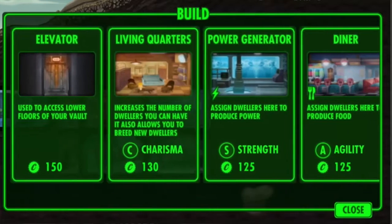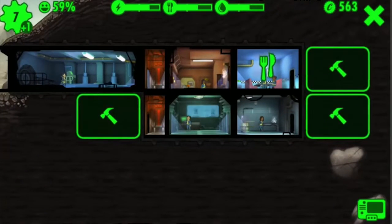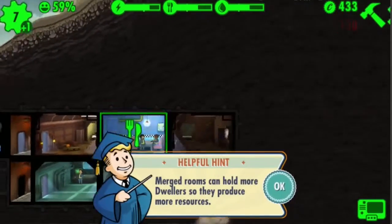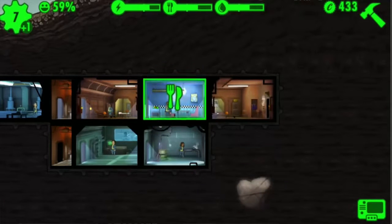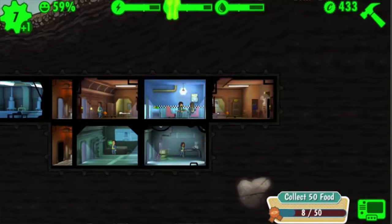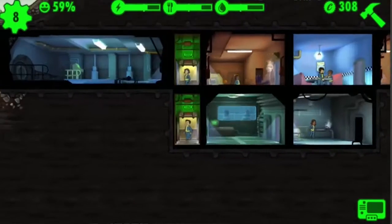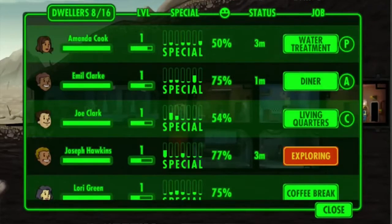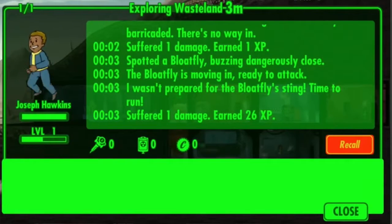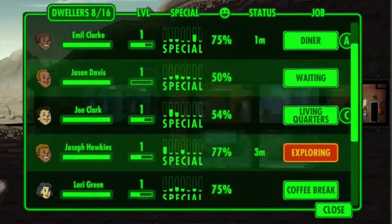On the other side of it, you've got to manage things like morale and the different people's skills. You've also got to manage their ability to breed, because that's the way you're going to keep new vault dwellers coming. There will be people coming in from the outside fairly regularly, but realistically the old-fashioned way is still the best way — put two people in the living quarters, they make a baby, and you get more dwellers.